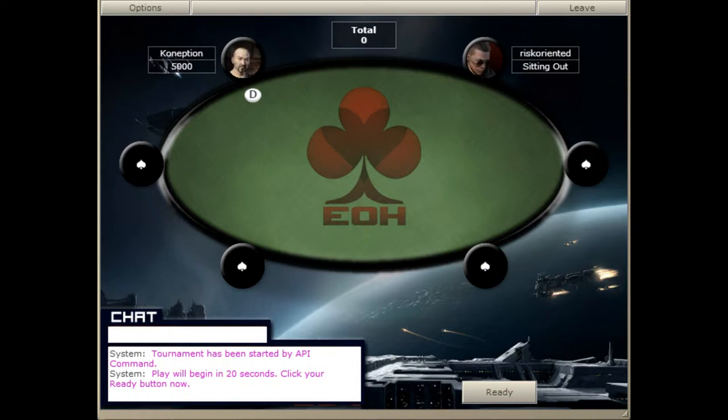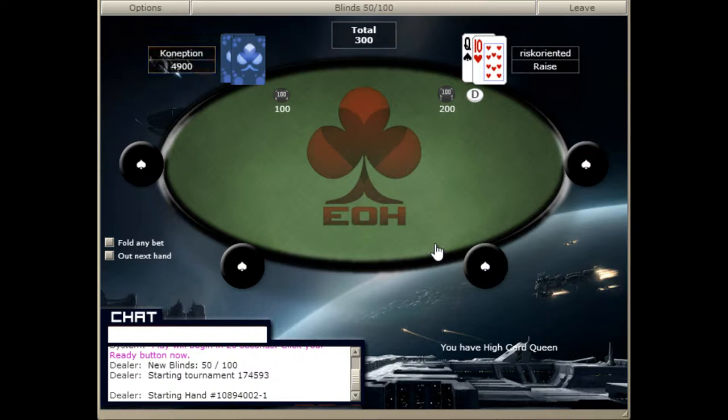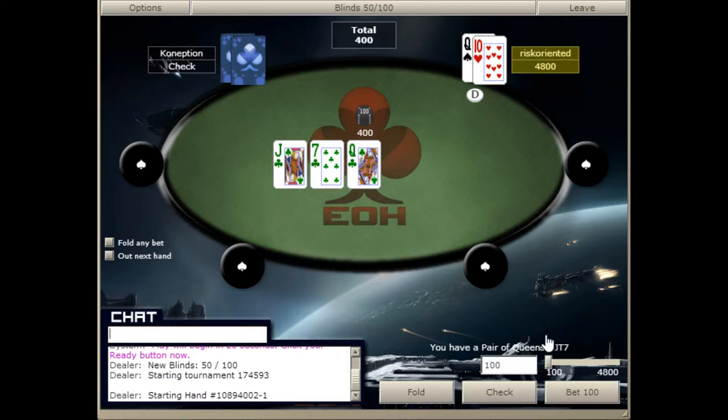Welcome to the YouPoker Academy Poker Lecture Series, designed to make you a better poker player. It's going to be another video in our Heads Up Series. We're playing a Heads Up Sit and Go against a player we've never played against before, so we're going to try to figure him out. We're going to be raising all of our buttons until he gives us a reason not to, and we're going to be c-betting all the flops until he gives us a reason not to.